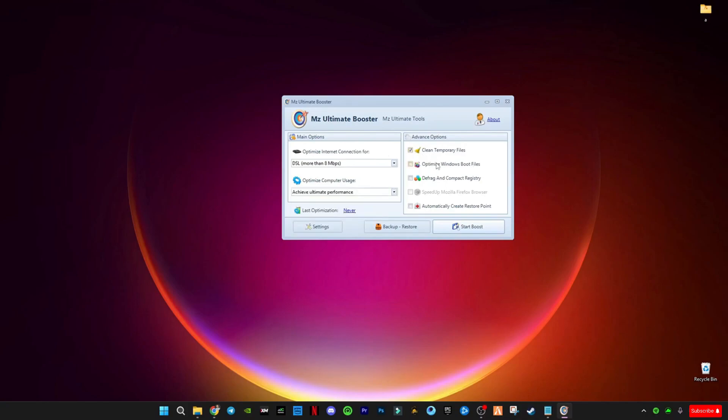Under Optimize Computer Usage, select Achieve Ultimate Performance. Next, Clean Temporary Files — this will remove all temporary files that take up RAM space. Then Optimize Windows Boot Files, Defrag and Compact Registry — click Yes. If you have Mozilla Firefox and want to speed it up, click Yes. Enable Automatic Create Restore Point — this is a very important step, you must do this. Now click Start Boost.